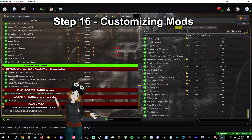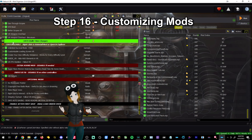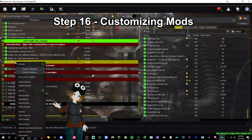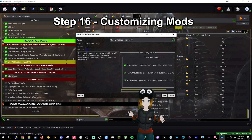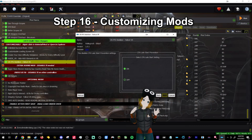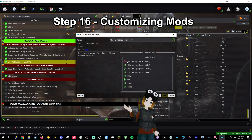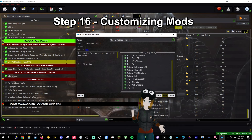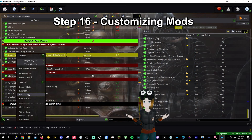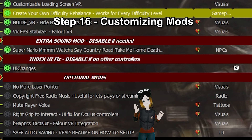Step 16: Customizing Mods. At the bottom you will see a bunch of mods under Red Separators — most of these can be customized or checked on at will. If you would like to change settings under the Customizable section, I do recommend doing this with the VR FPS Stabilizer: highlight that mod, right-click it, and select Reinstall Mod. Select the settings appropriate for your own headset — for example, if you're on a Quest and want re-projected frames for a higher refresh rate, you can do that. I set everything to 90Hz because I'm on a Vive. You can also change settings for the HUD or the Create Your Own Difficulty mod. Also, if you're on a Quest, disable the mod that says Index UI Fix — you don't need that. You can also mute the player voice if you want.